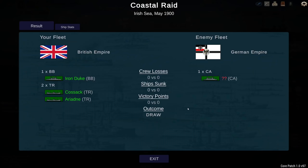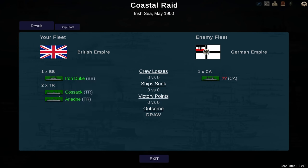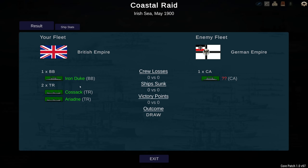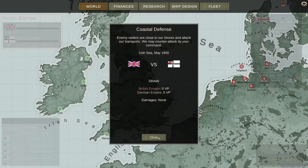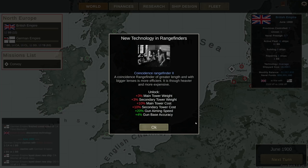Once again, the German heavy cruiser has managed to disengage before completing its mission. So in essence, the Iron Duke was successful in saving the Cossack and the Ariadne, but it does highlight an issue: I cannot find the enemy. I need a faster battleship. What I'm going to do is wait one month until that new coincidence rangefinder is ready, and create a fast battleship to go after the enemy at greater speeds.